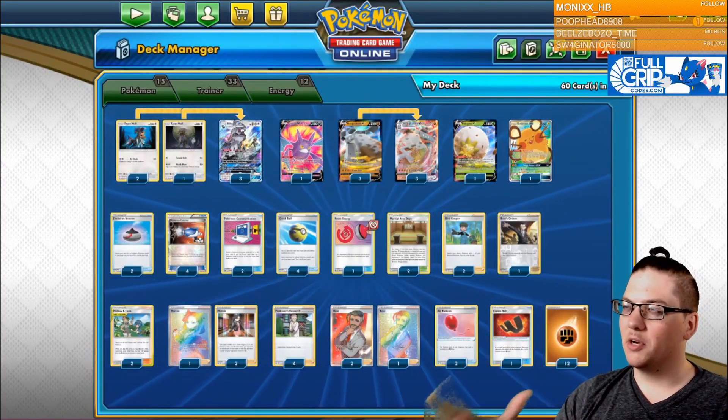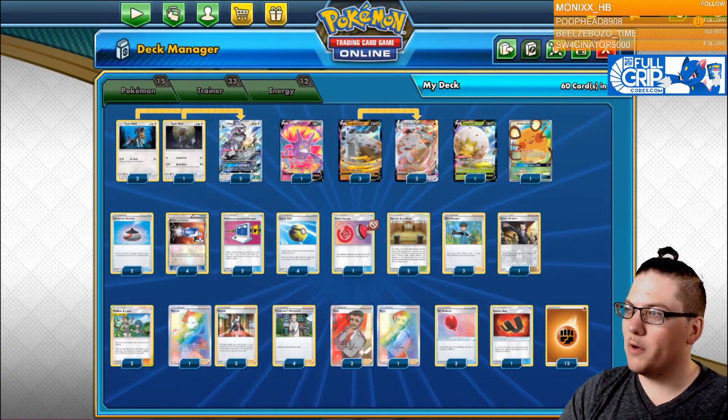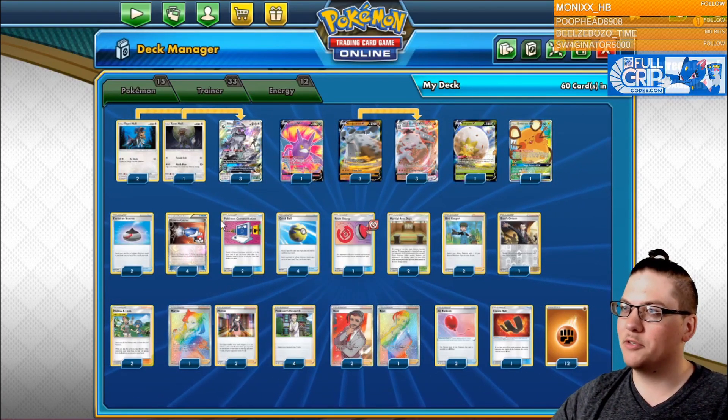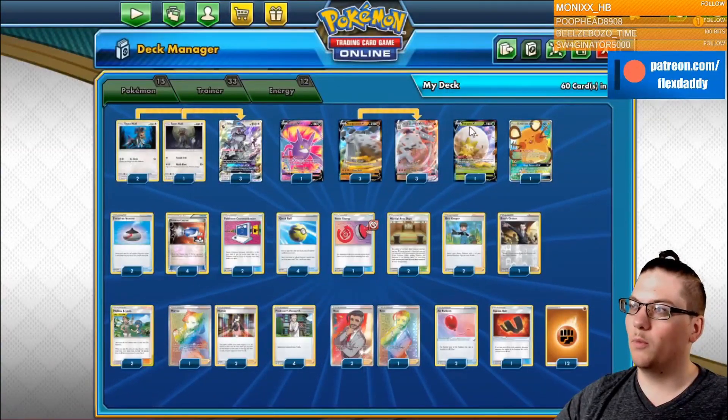Silvalli, Stonejourner, The Rock, Stonehenge — whatever you want to call it — is a combo deck that combos Rose and Silvalli to power up Stonejourners in one turn.